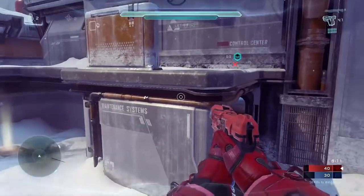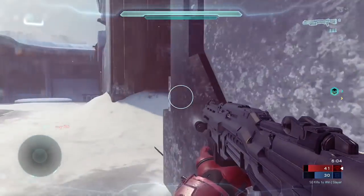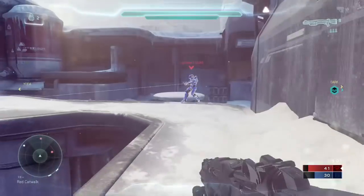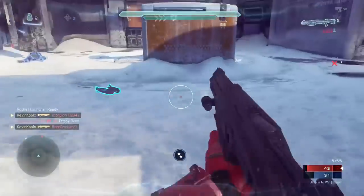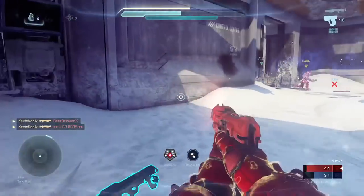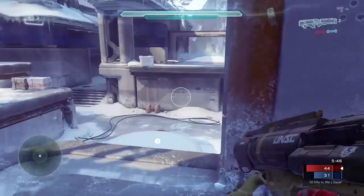If you want to tilt the scale in your favor, find a good partner to play Team Doubles with. A buddy of mine, Pixel Pete on Twitch, talked about getting 14 wins in a row playing Team Doubles with his friend — he hit Onyx and his buddy hit Champion. Rolling with a team of two or four highly skilled friends will also give you a better win rate. Super Fiesta or Quick Play in social modes can also help speed up the process.